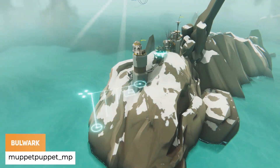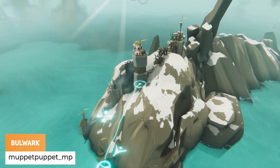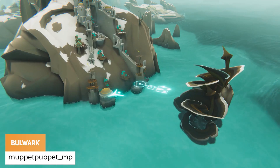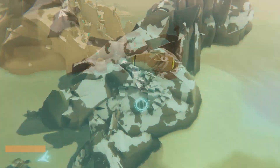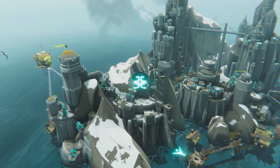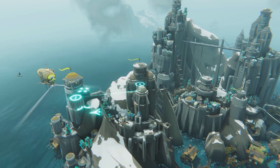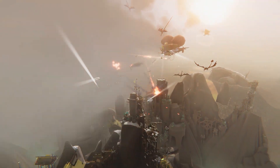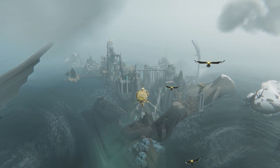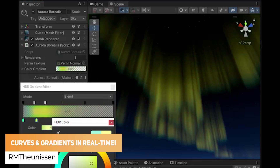Muppet Puppet has got their new game Bulwark, which is a kitbash style Freedom City builder. RM-the-unison has got curves and gradients to create textures in real time.